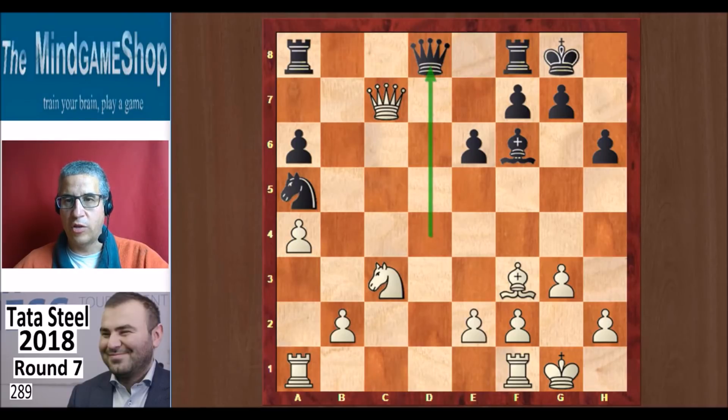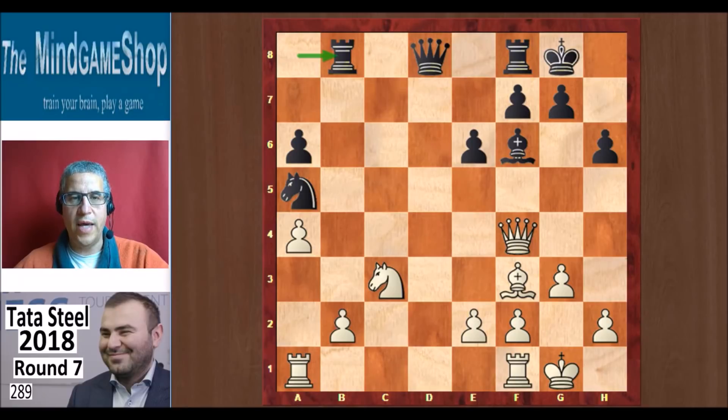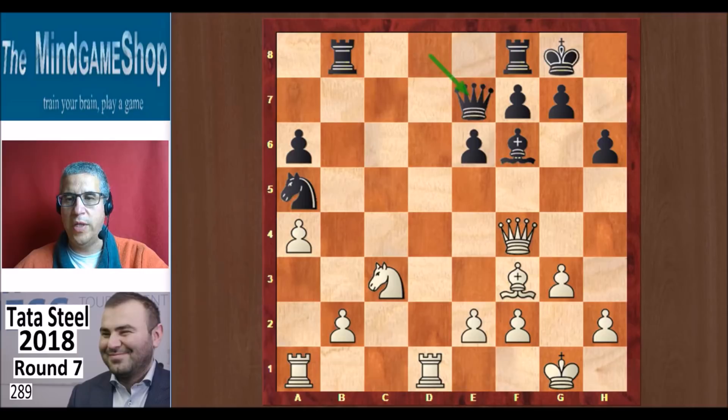But Mamedjarov did not swap the queens — he wanted to keep the queens on the board to keep the game more complicated. He played the queen back to f4. Rb8 was played. Rfd1 attacking the queen. Qe7, and Rab1 protecting b2. And here black has a lot of counterplay, as we saw in the different variations that we looked at. But the queens are on the board, and that makes things more complex.